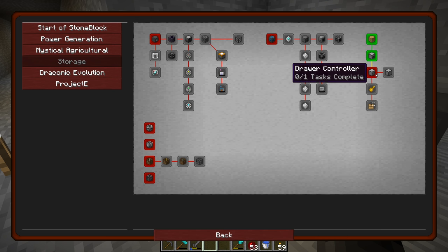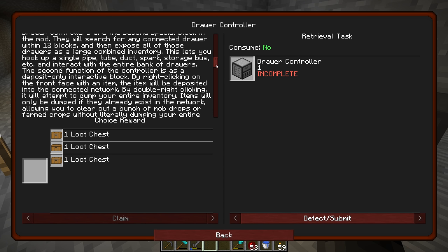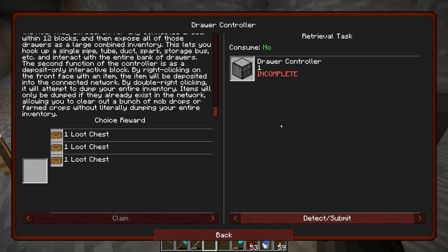So now that's done, the next quest in the line is a drawer controller — the item we need to connect all our drawers together. Drawer controllers are the second special block in the mod. They will search for any connected drawer within 12 blocks and expose all of those drawers as a large combined inventory. This lets you hook up a single pipe, tube, duct, spark, storage bus, et cetera, and interact with the entire bank of drawers. The second function is as a deposit-only interactive block — right clicking with an item deposits it into the network; double right clicking dumps your entire inventory, but only items that already exist in the network. This lets you clear out mob drops or farmed crops without literally dumping your entire inventory.